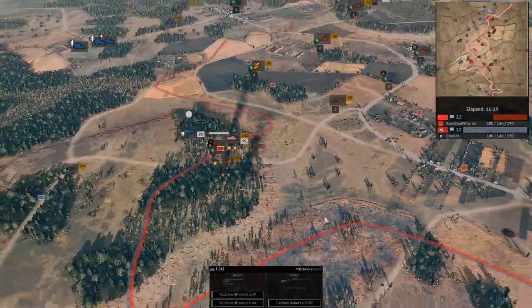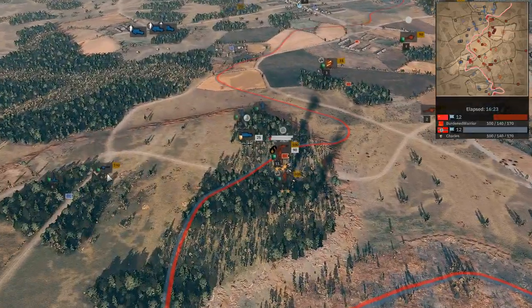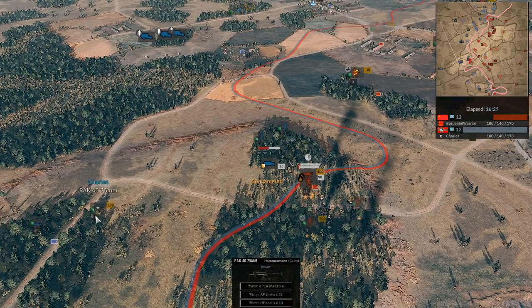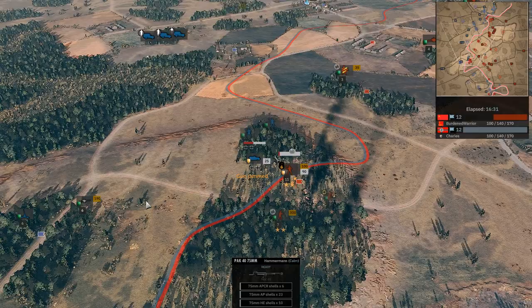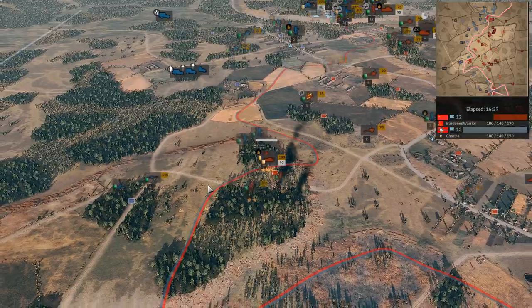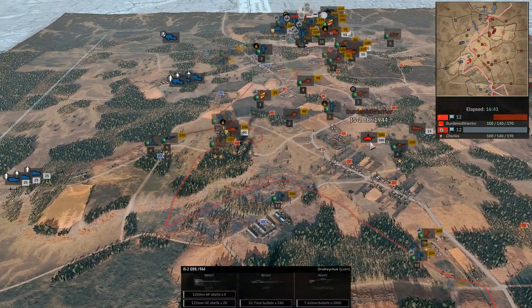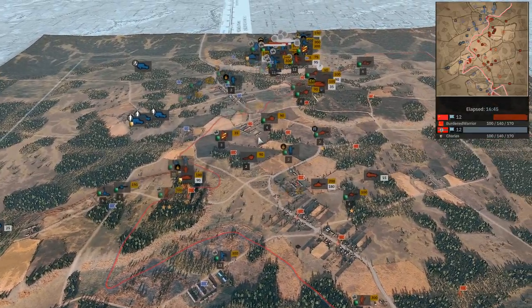There's a gutsy T-34 going to discover that a PAK-40 beats him like a drum. We are back to 12-12 with that happening. How's it going so far for the 84th? It's going pretty well — pushing the middle has definitely captured a lot of ground for Burden Royer.